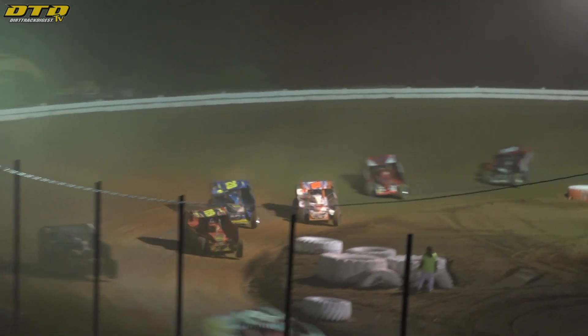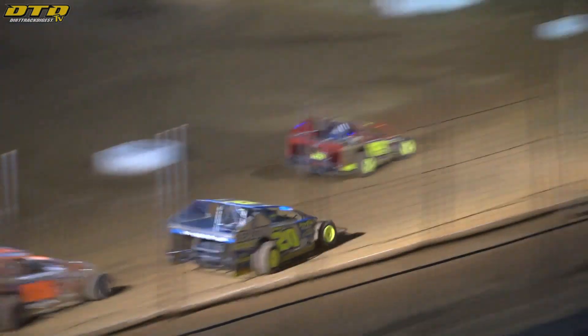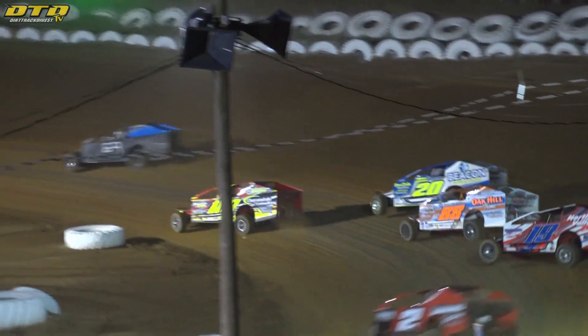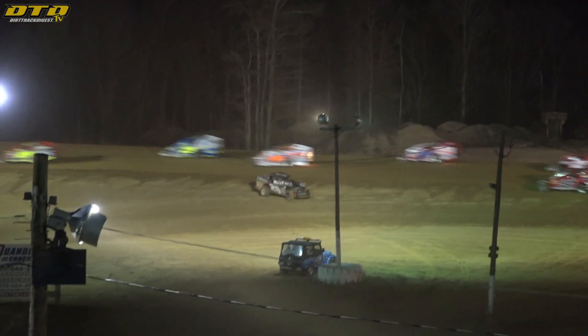Kressley now runs third, and keep in mind Craig Von Doran knows how to use traffic to his advantage as he is trying to take a sneak peek ahead. Just ahead of them is the 119 of Doug Smith Jr., laying low down on the inside, and we've got the 157 of Disinger going slow down the back straightaway.